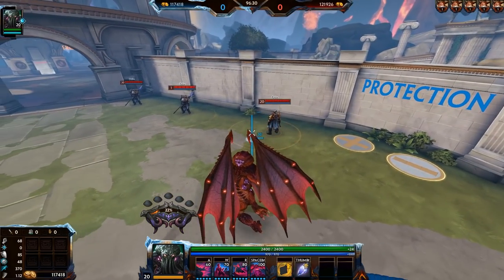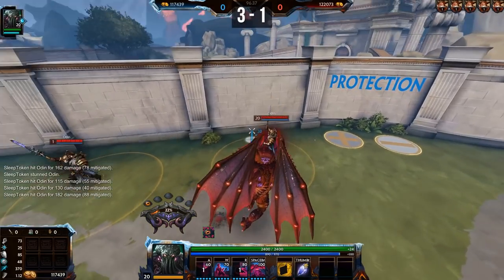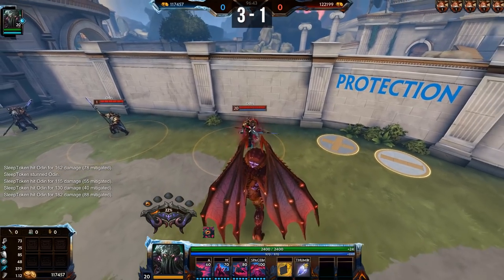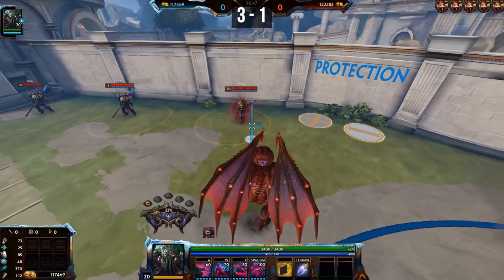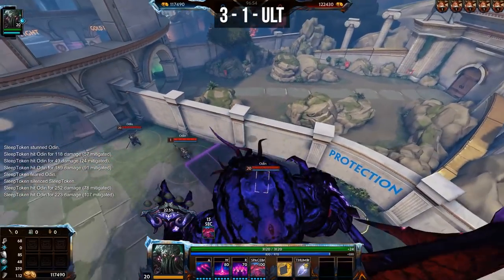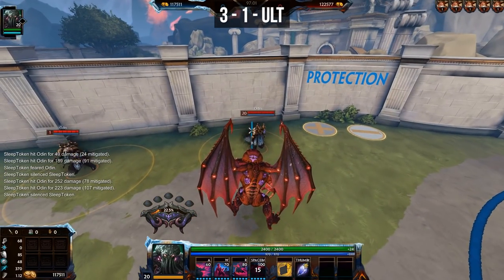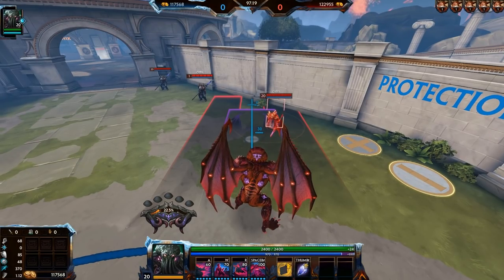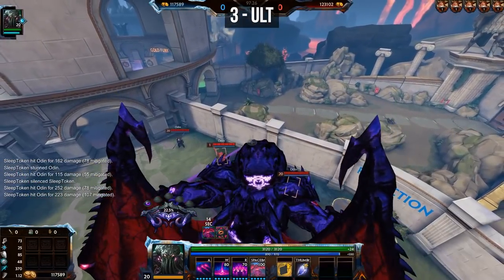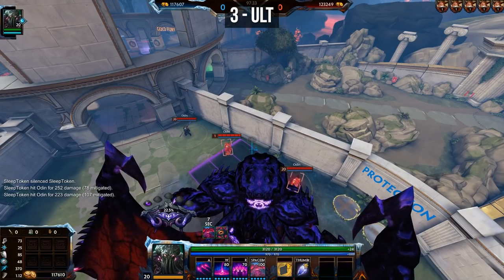Beyond stacking Insanity, a quick damage combo is simply 3 into 1 — the delay is short and the enemy is CC'd long enough to take both hits. For more burst, go 3 into 1 into the ultimate, weaving in a basic attack if possible. In a teamfight, however, go 3 straight into the ultimate instead of using the 1 in between, so you can confirm the ult on as many enemies as possible before they escape.